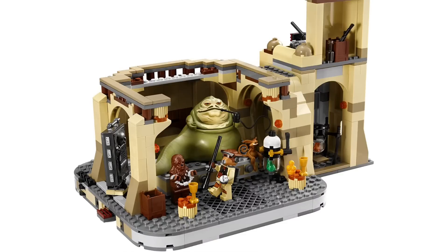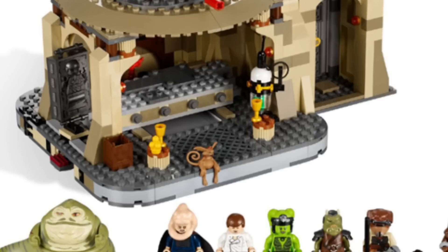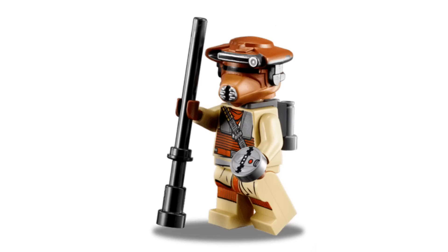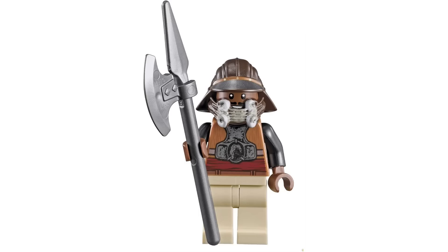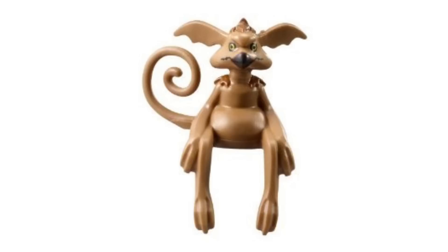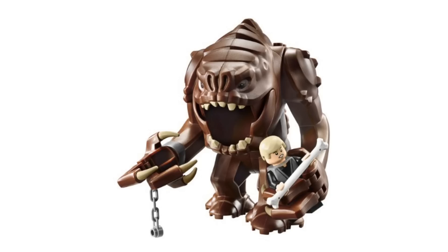You'd have chutes to draw Luke into the Rancor. All of that stuff. The figures included would be Jabba the Hutt, Bib Fortuna, Salacious Crumb, Princess Leia — obviously we need Salacious Crumb again, that was a fantastic figure. Obviously we'd get Luke Skywalker, Han Solo in his carbonite, Chewbacca, Lando Calrissian, C-3PO, R2-D2, the Kowakian monkey lizard who sits next to Jabba, Slave Leia, Boba Fett, two Gamorrean guards, and the Rancor to go in the Rancor pit.